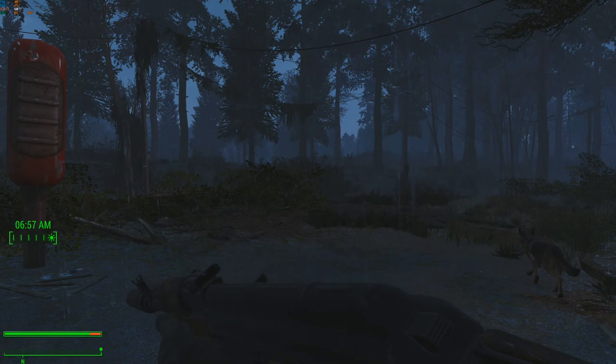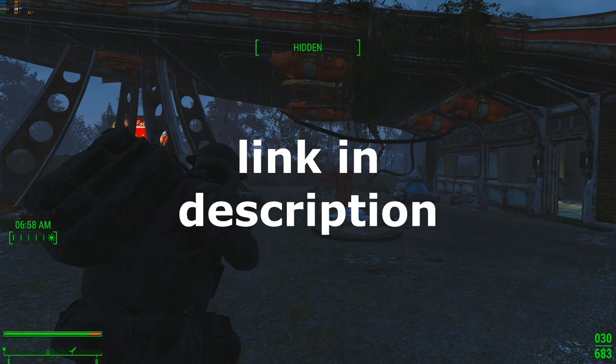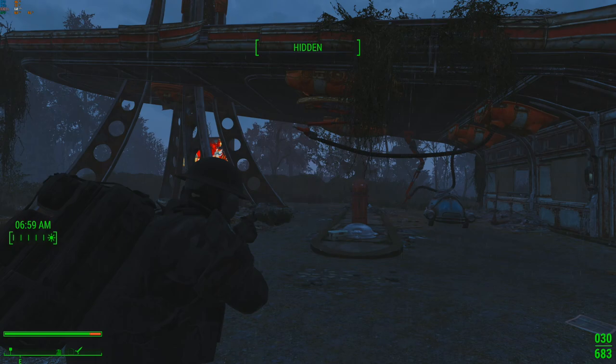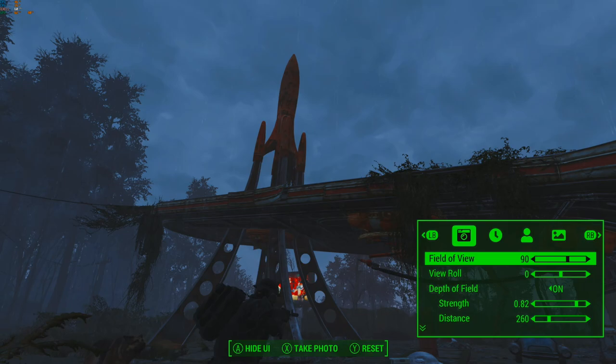Hey guys, what is up? ChaseLive here and we're going to do a quick little video on how to get the absolute best photos in Fallout 4. I use the mod called Photo Mode and in order to activate this, you actually have to be in third person. You want to go into third person, get into whatever pose you want, and then go to the main menu and go to Photo Mode.